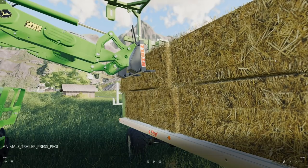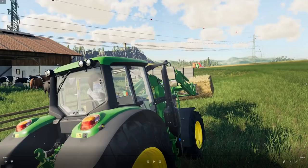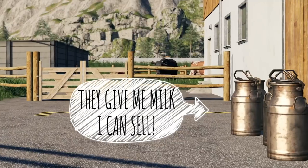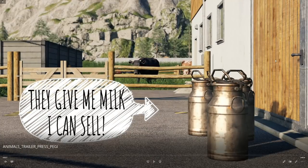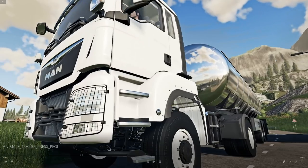We've got the John Deere with the 641R front loader attacher. They give me milk I can sell. I'm keeping my fingers crossed for a return of the milk truck — I really miss it from Farming Simulator 13. I can't remember for sure if it was in Farming Sim 15, I think it was.